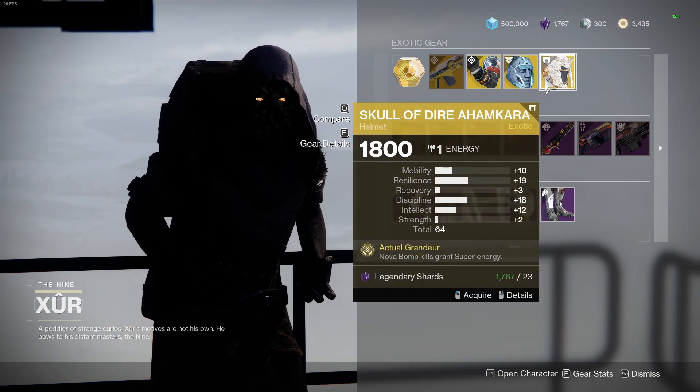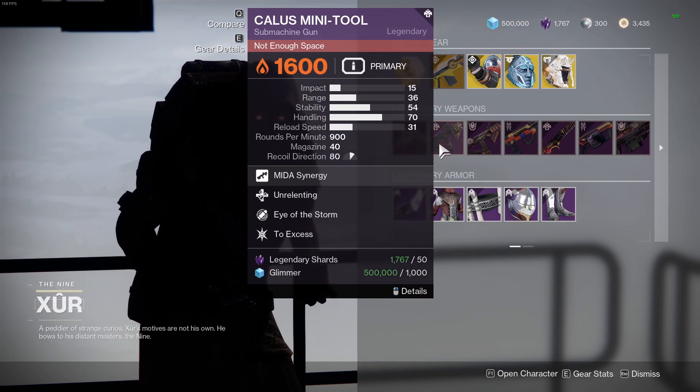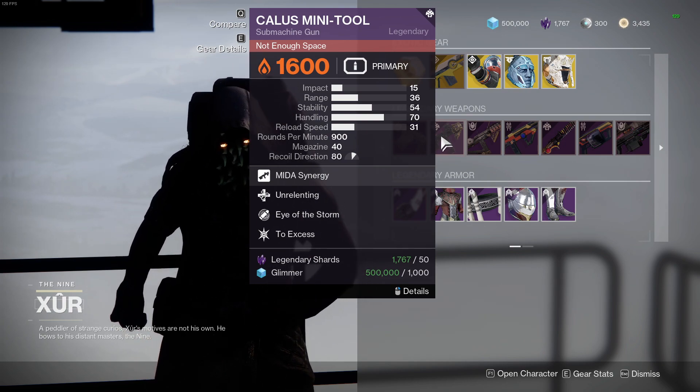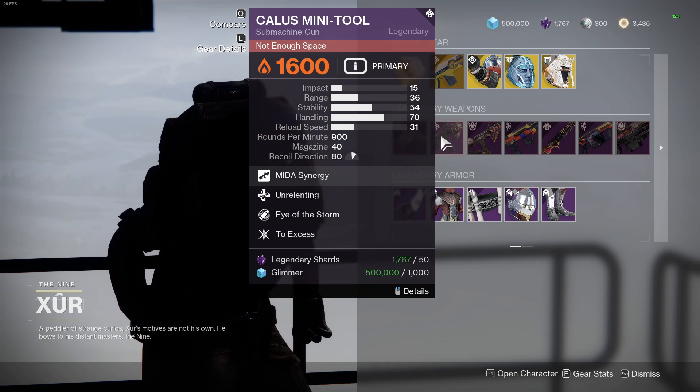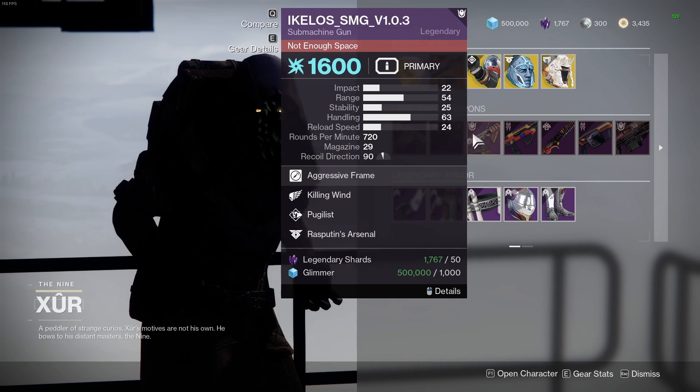Skull of Dara Hamkara is just pretty bad. Scathelock is bad. Callous Mini Tool is good if you can craft it with five Deep Sight Harmonizers. However, I'd recommend going for any other Solar weapon, like a Summoner from Trials or the Ambitious Ammit that you can craft as well.